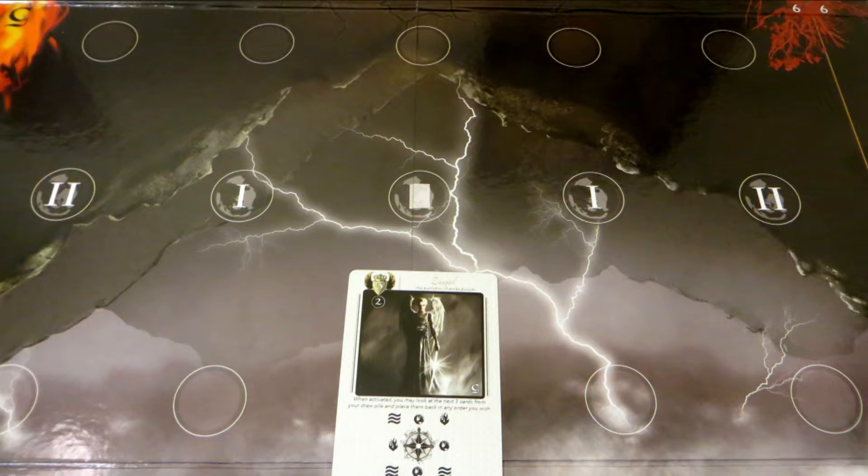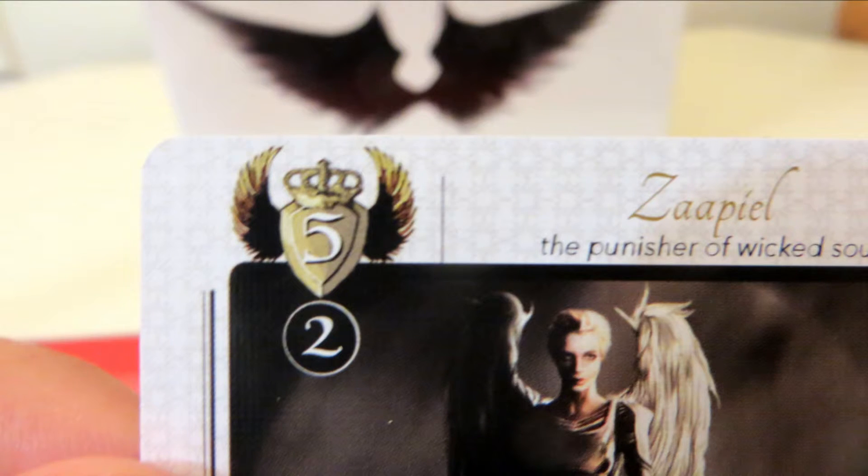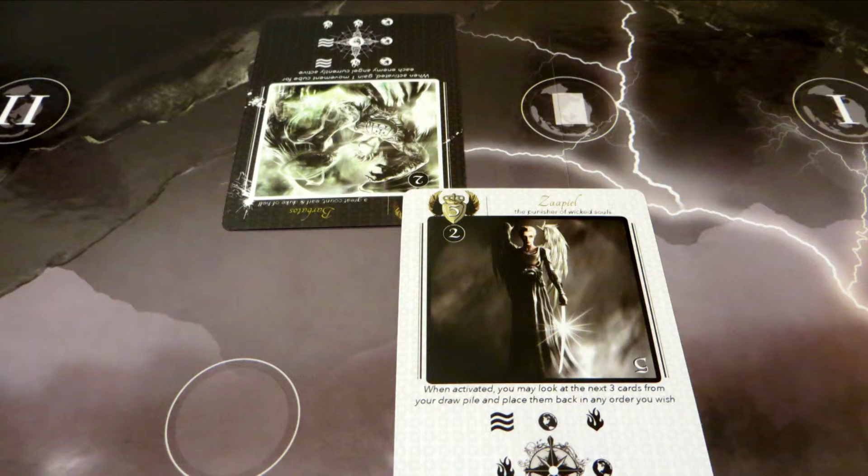Depending on where your angel ends up, different things can happen. If it ends its movement on one of these special earth zone spaces in the center of the board, you get a reward — either one or two power, or the ability to draw another card right away. You only get the benefit of an earth zone space once per active angel. If your angel manages to get into your opponent's goal space, you gain a number of points equal to their rank, printed in the top left corner. Upon scoring, you also move your power track down to zero.